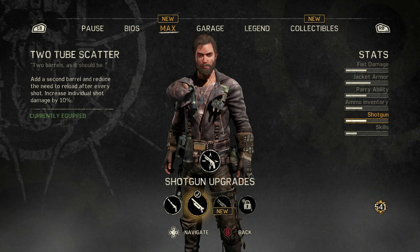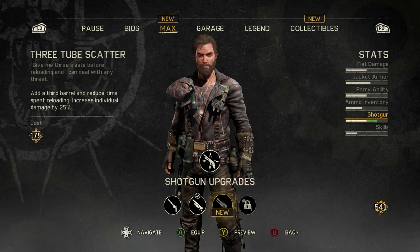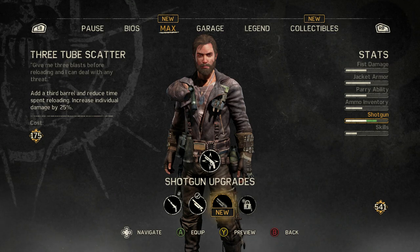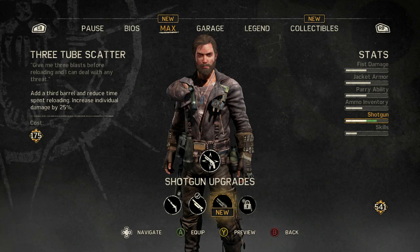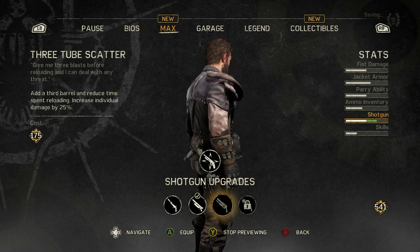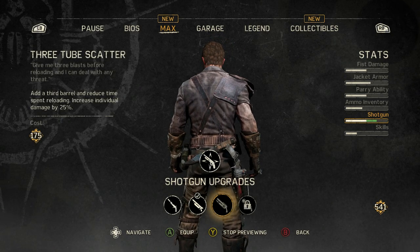A new shotgun — I was just thinking about that. 3 tube scatter: gives me 3 blasts before reloading, so I can deal with any threat. Add a third barrel and reduce time spent reloading. Not bad.